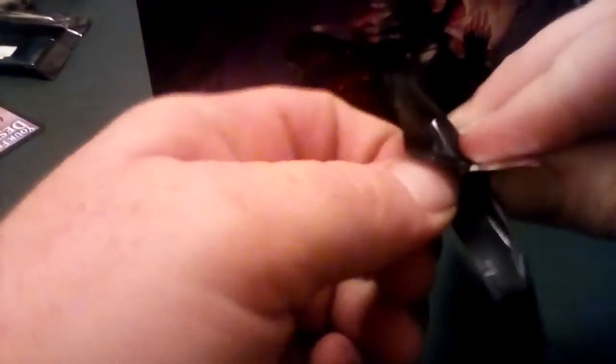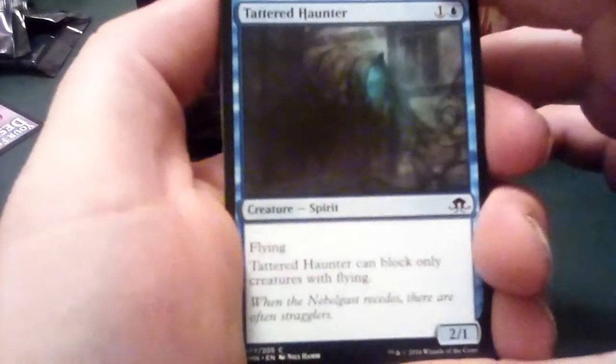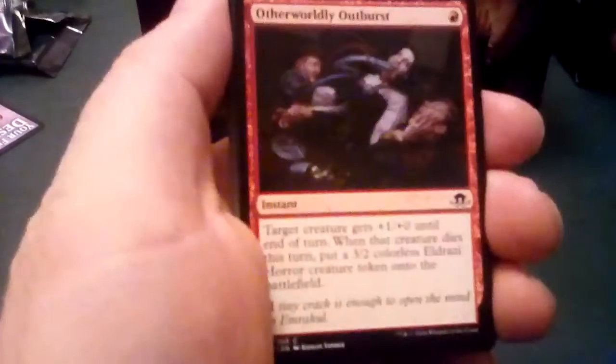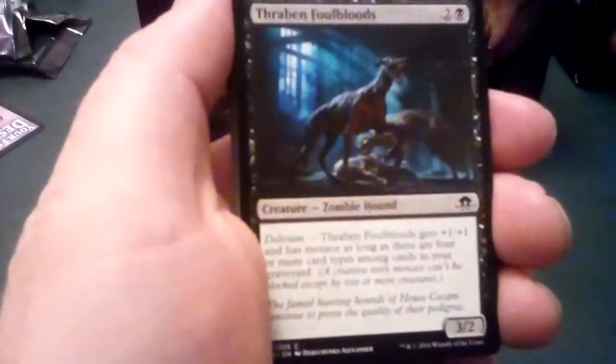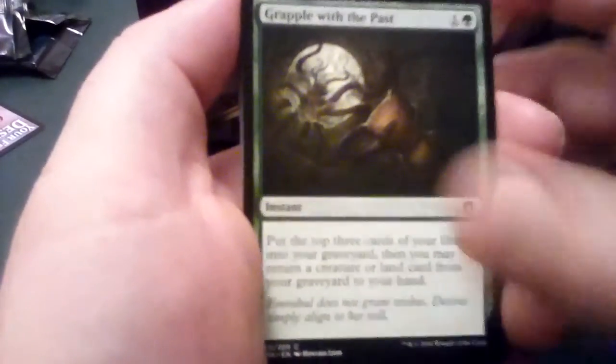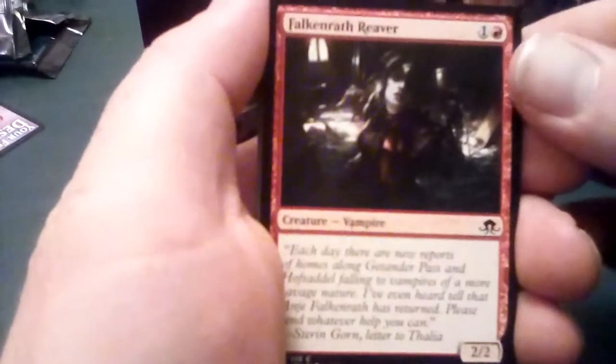Moving on to Eldritch Moon — probably my least favorite out of the sets based around Innistrad. I think people were kind of tired of the werewolves and the vampires. The artwork's still beautiful, and you have the Eldrazi beasts — Emrakul's nice, and Trapped in the Moon is a pretty nice enchantment from this particular set.